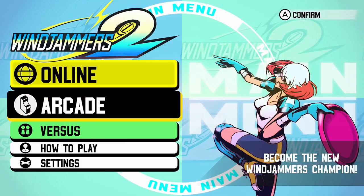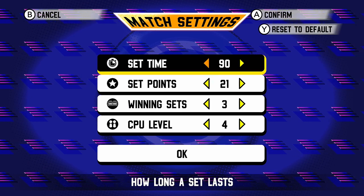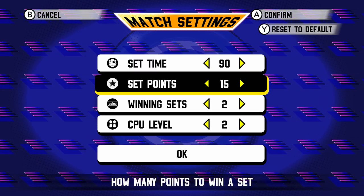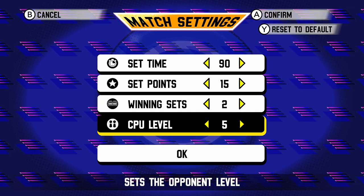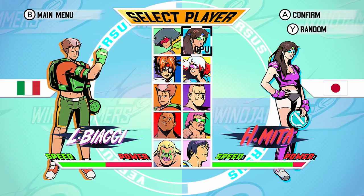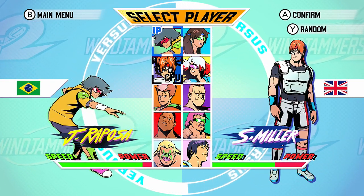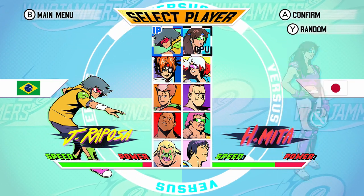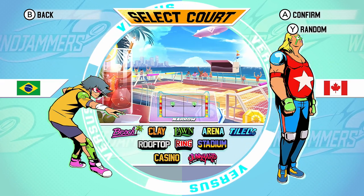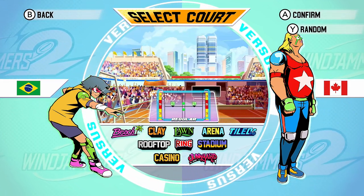Alright let's back out. So that's the arcade, and then you've got versus — you can play couch co-op, set time, set points. Let's put the CPU on super difficulty — I'm kind of curious. So we've got ten characters, and here are the levels: 1, 2, 3, 4, 5, 6, 7, 8, 9, 10. Beach, casino, clay, lawn — I don't think we've seen lawn yet.